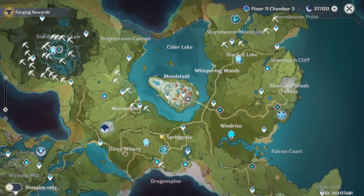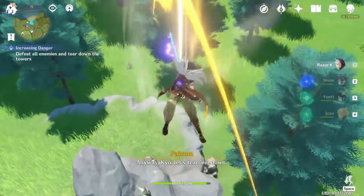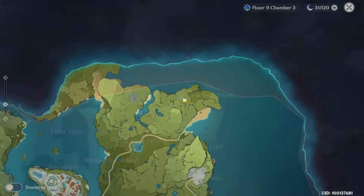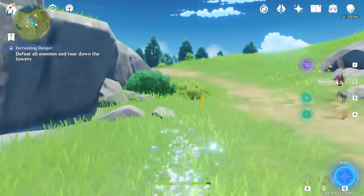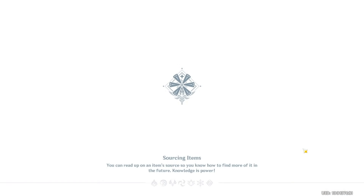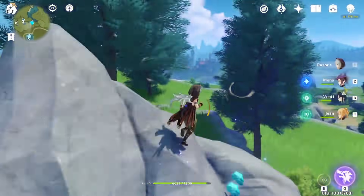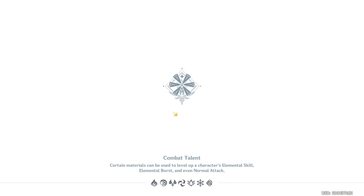First of all, teleport to the teleport waypoint in the corner — there are some minerals. Now go back to the teleport waypoint, and in this corner there is another single crystal chunk. Now teleport to this teleport waypoint — there are two crystals and some white iron.